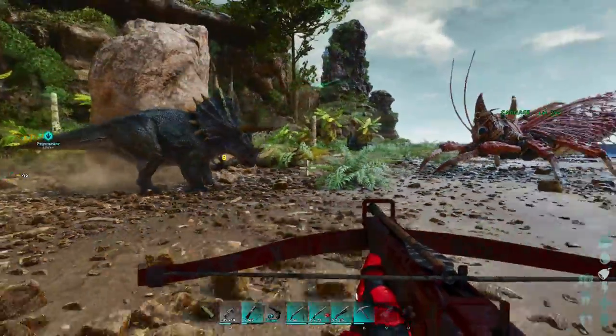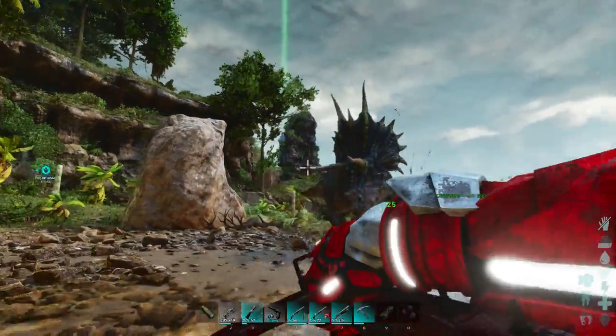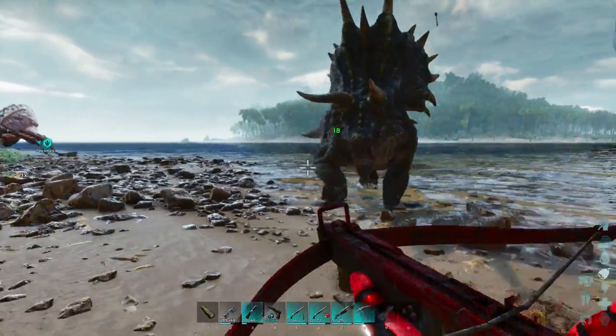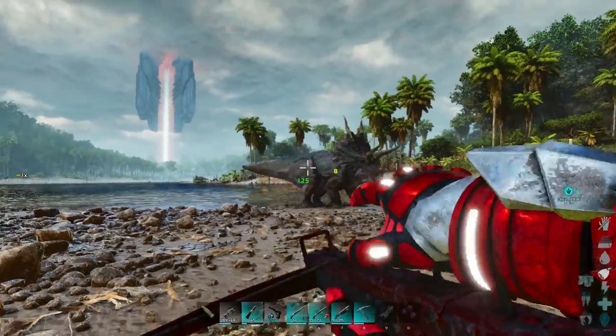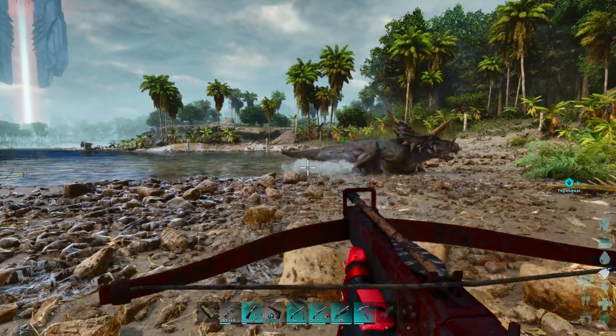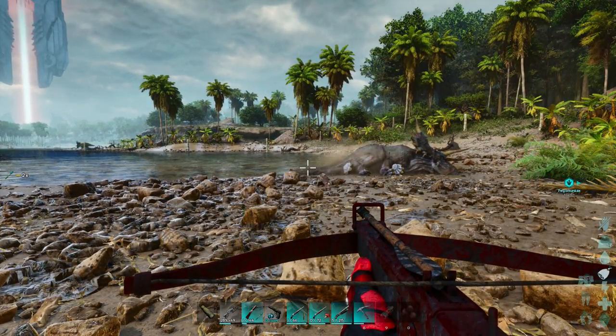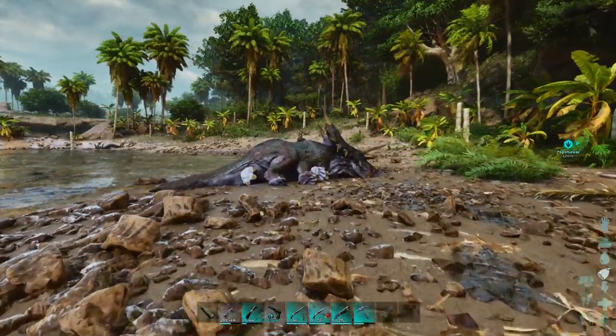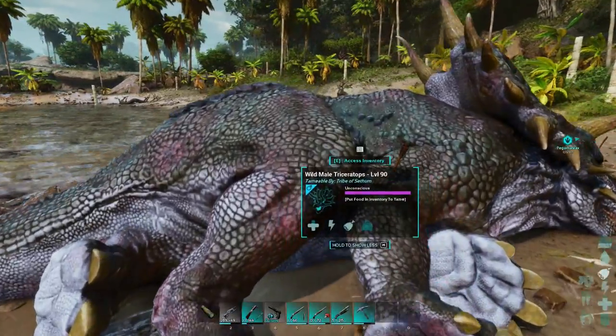Generally just try and avoid it — it will hit you. It does have a very large AOE as you can see. Generally speaking, if you can hit for the legs you will be more effective. But all in all it doesn't do that much damage. Of course, I am using an ascended crossbow, so I am doing more damage and it is applying more torpor, but as you can see I wasn't really in any danger.